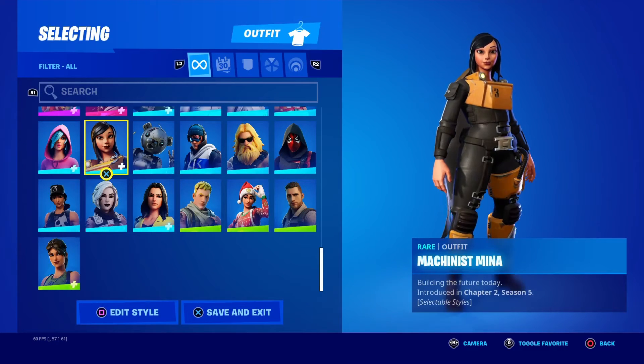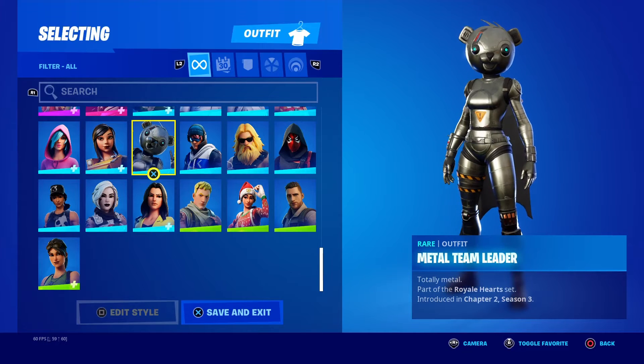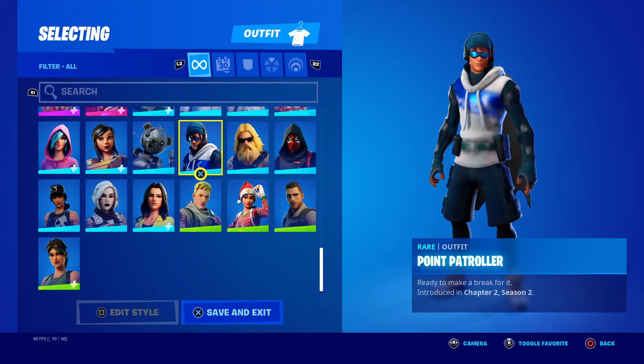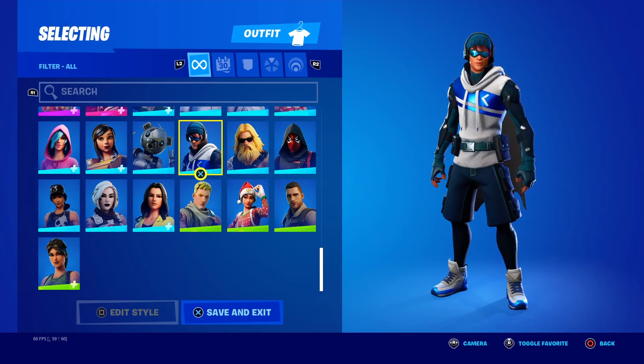Metal Team Leader — has been out in the shop, but that's how I got it from Save the World. Point Patroller — one that came out a good while ago. It was a PlayStation Plus exclusive skin.